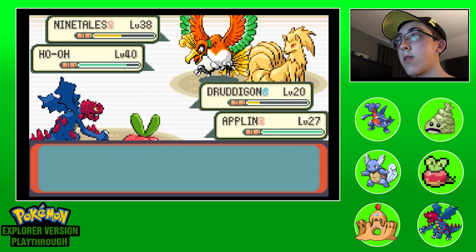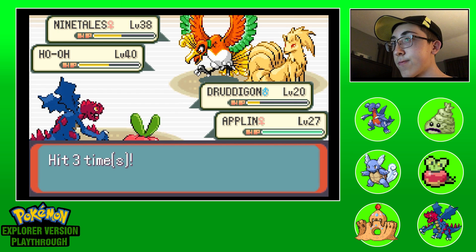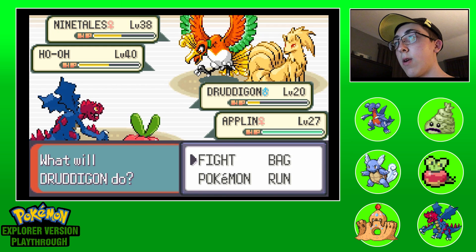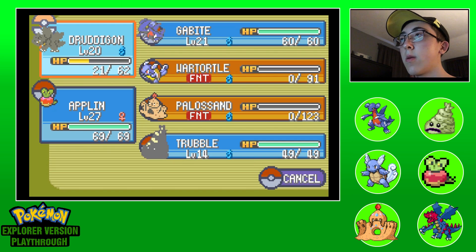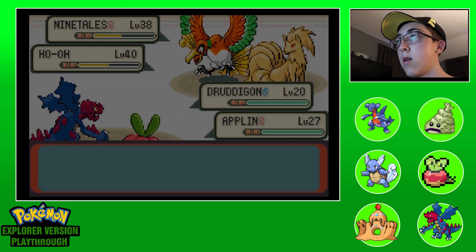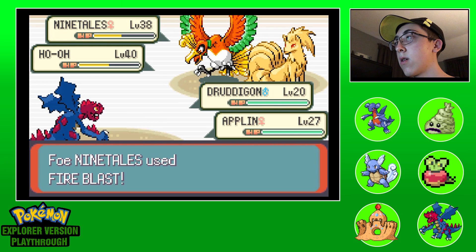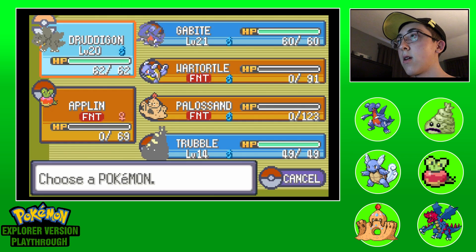Getting damage in - that's good, that is a good sign. I want to say we heal Druddigon and go for Rock Blast again on Ho-Oh. I want to say this is the right call but I can't be certain. Yeah, take it Applin. Oh man, I killed Applin - I feel bad but we had to. I think we'll send in Good Bite.